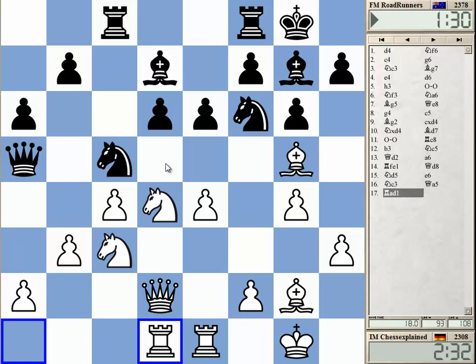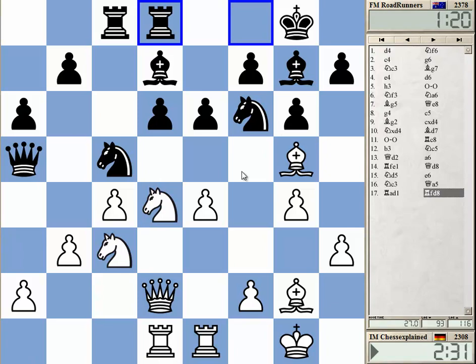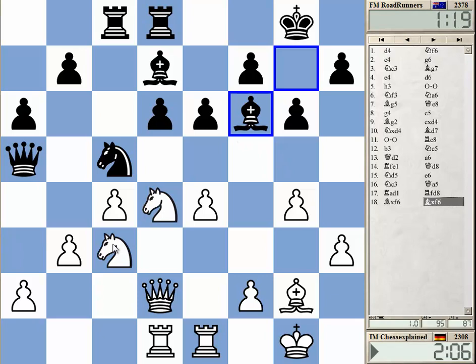Bf6, Nd5, Qd2, Nf6 check, Kg7 — and then maybe just a capture on d2 when Kf6 looks like he's got some problems. Knight d5 now. I see even Nd7. Let's do this — check.